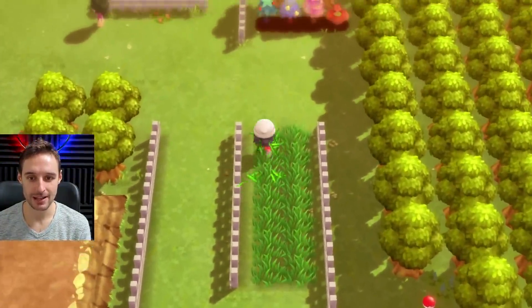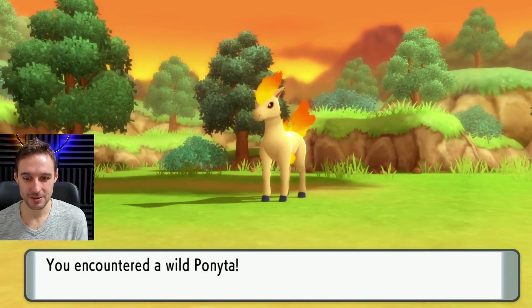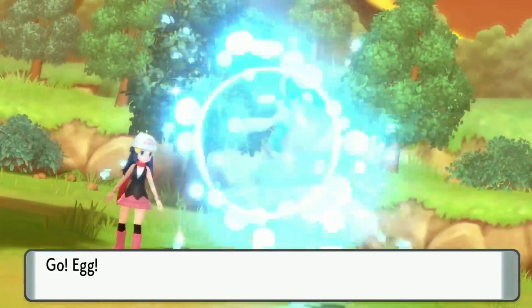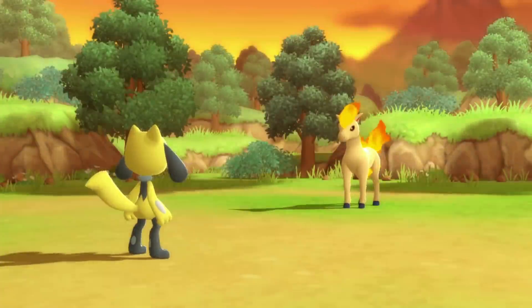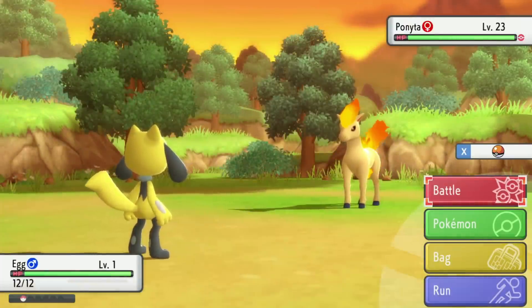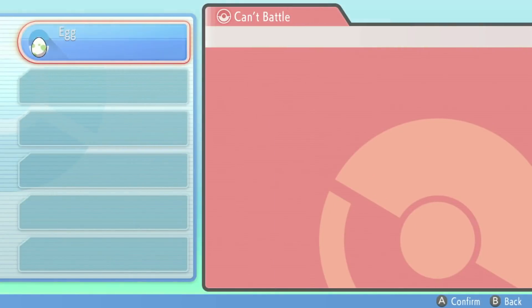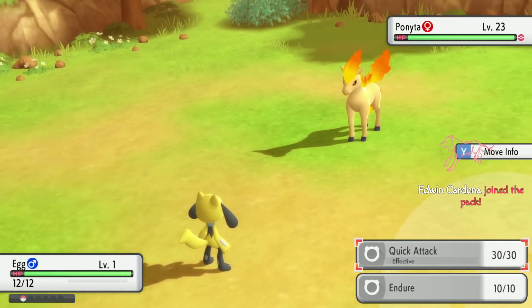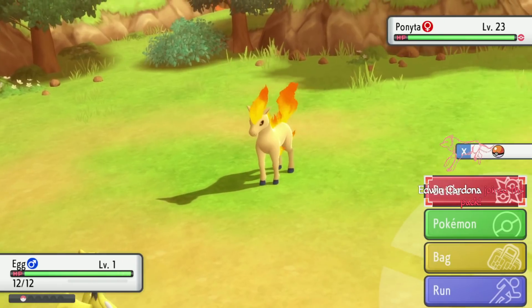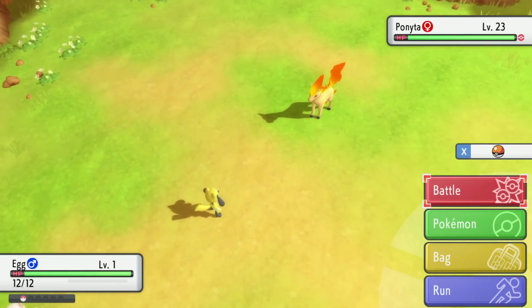I'm going to try to find another wild battle and you'll see what happens. We got another Ponyta there. Oh my God — go egg — it's a shiny Riolu! I don't believe it, but I do. It's a shiny Riolu, and that is actually my egg. And not only can you see if it's shiny, you can also see its moves and all that stuff. Congratulations — you've just investigated what's inside the egg before it's even hatched.